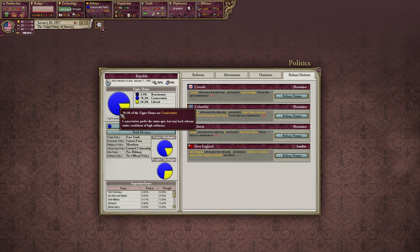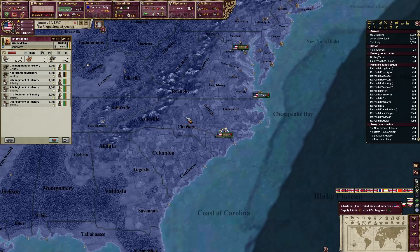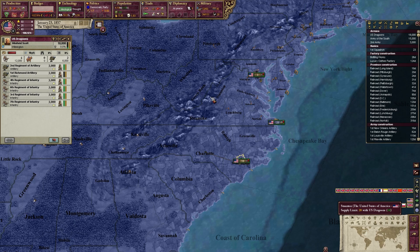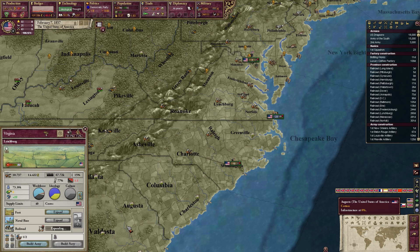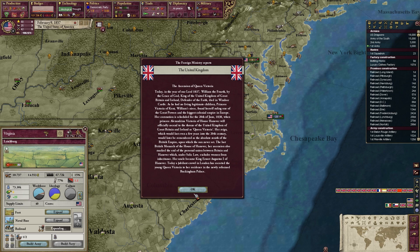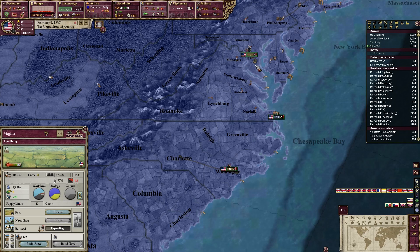There we go — our artillery is being landed and I'll just yoink them as they come out. We just had our political parties update. We are 78% Conservative, which is the Democratic Party. There was a great shift in the parties — the conservative party used to be the Democrats, the liberal party was the Whigs. The liberal party became the Republican Party, which was the party of Abraham Lincoln. Railroads are starting to get built as well, which is good.